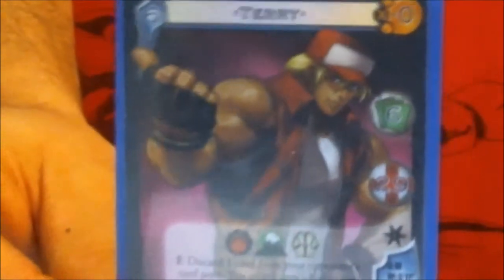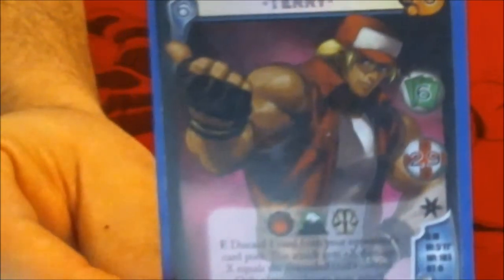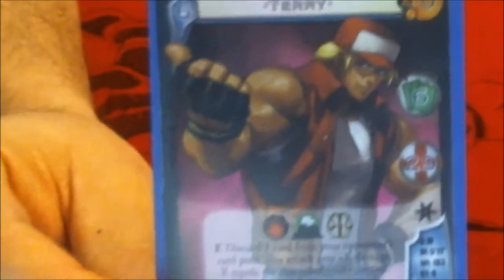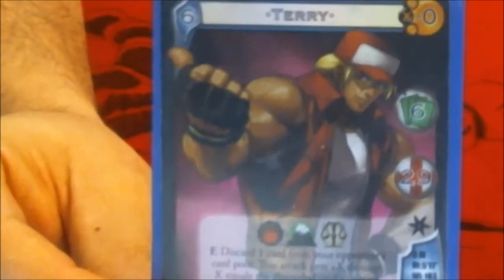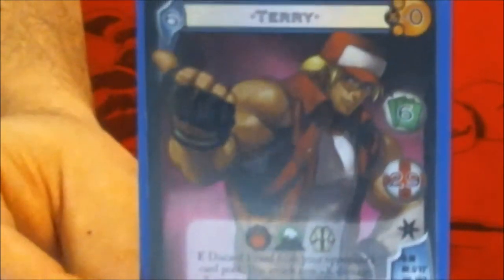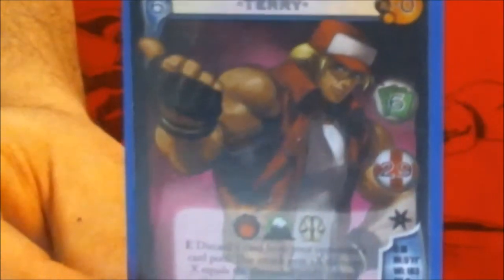Terry comes at us with a 6 hand size, 29 health. He has the symbols of All, Earth, and Order. All and Earth are actually the two main symbols for the Fatal Fury team coming up in the Jazzco game set KOF 13, which will have both Terry, Joe, and Andy.